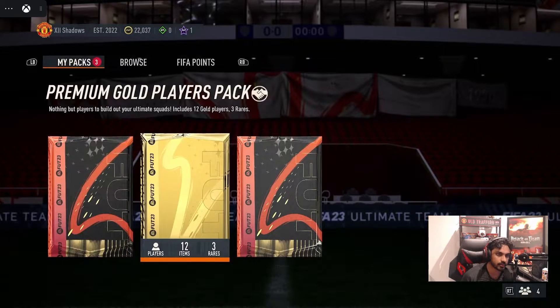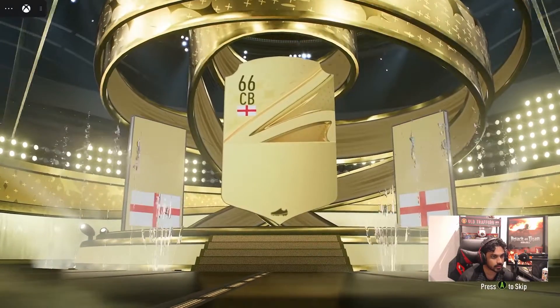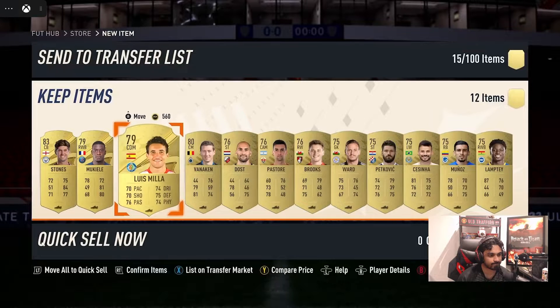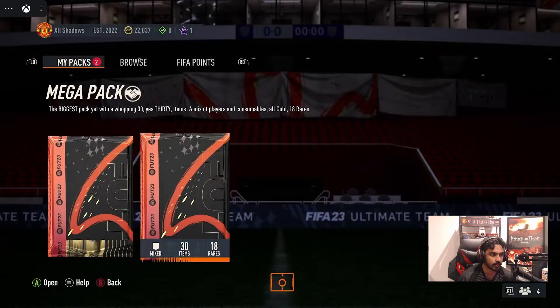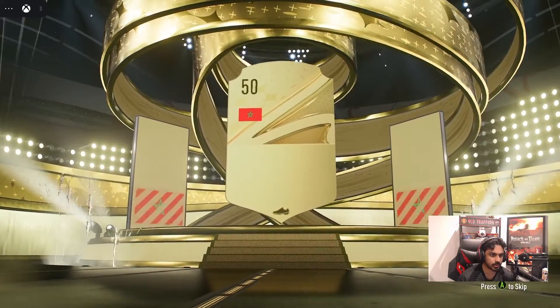Rare player pack, premium gold players, and mega pack. Let's open the premium gold players — this is from the Division Rivals, it's tradable obviously. Can we get something decent? Well that is not really decent now is it. Nothing good unfortunately, so we keep going. Let's open the mega pack — that's from Division Rivals. We'll open the rare players pack last. This is also nothing by the looks of it.